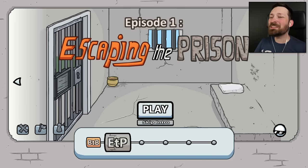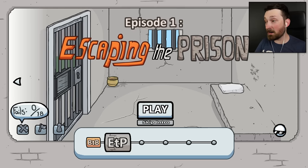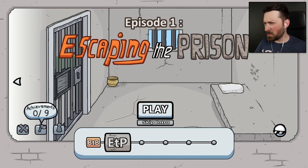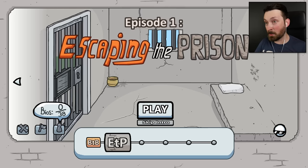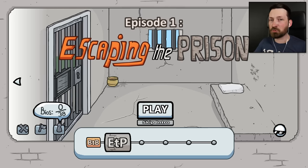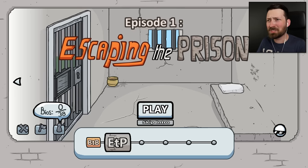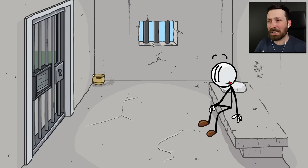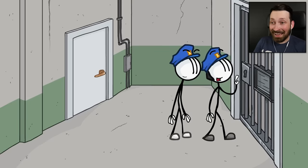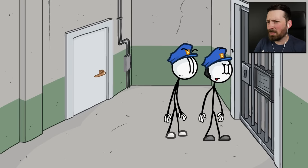Moving on to Escaping the Prison. We're going to do a bit of a dry run — see if we can find all of the fails, because there are a lot of them, as well as a whole bunch more achievements and a crapload of bios. You're free to go. No, I'm Henry. But you've got a package. Don't get your hopes up — we've already checked it for anything useful.